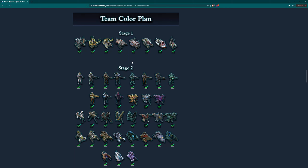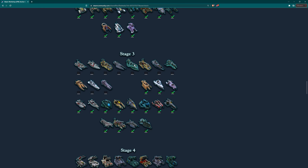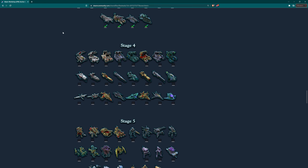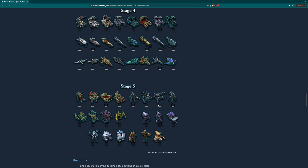This is the last unit in Stage 4 of the Team Color Plan, which you can see on the Steam Workshop page of Angkor City — Stage 1, 2, 3, and 4. The Sieges and Aircrafts were done before, and the Submarines were the last unit in Stage 4, so Stage 4 is now completed. We can now start Stage 5 coloring.